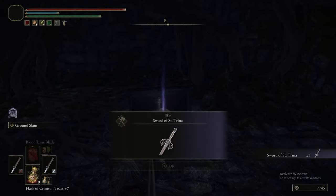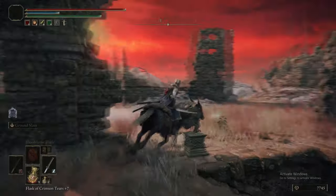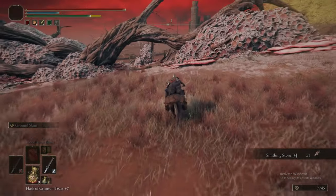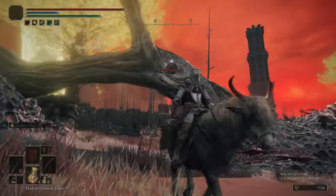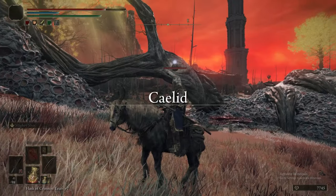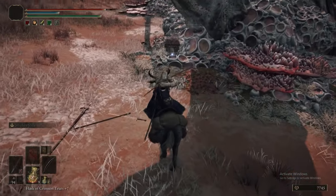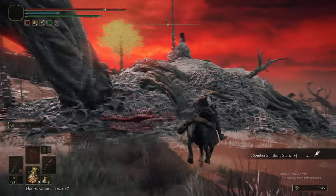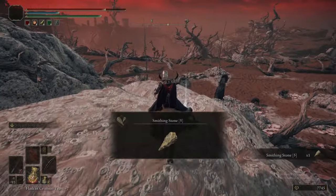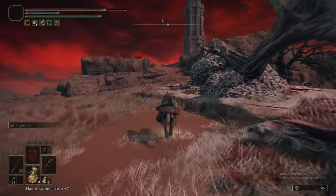The item in this chest is the Sword of Centrina. Now this is a sword which scales slightly with intelligence, as well as dexterity and strength, and its ash of war is Mists of Slumber — what that does is puts a little cloud of sleep in front of you. So if you have no other means of inflicting sleep, as long as you have the base strength, dexterity, and intelligence requirement for that weapon, you can use it to inflict sleep on your enemies, which is pretty useful. South from the ruins, under this branch, there is a scarab that we just killed for a Somber Smithing Stone 4.